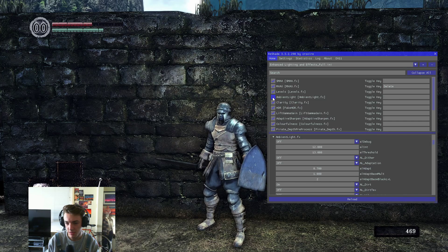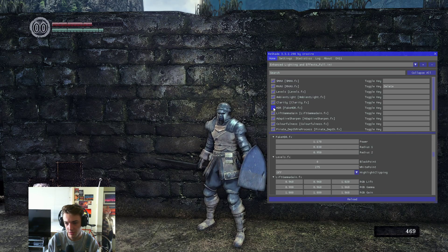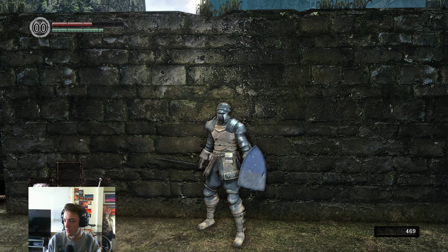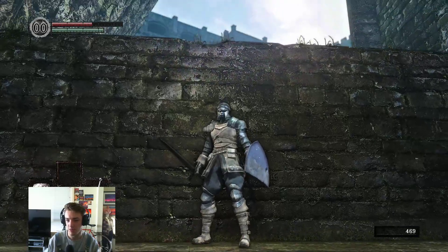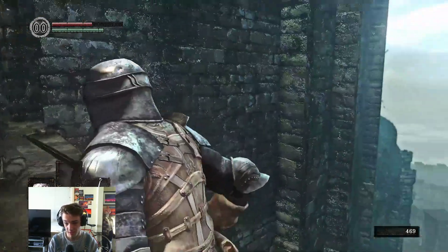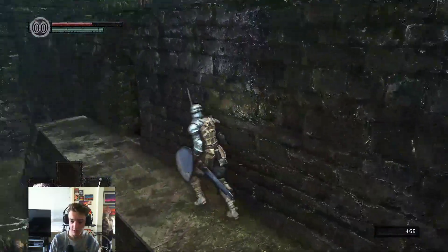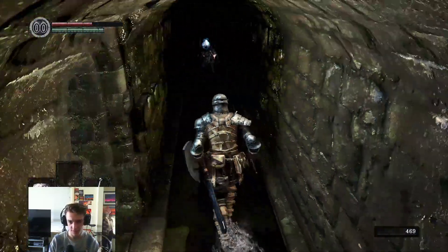Ambient light — let's keep it on. Clarity — clarity makes everything really sharp. HDR, lift gamma gain — maybe we want to turn that off because it looks kind of bad with it on. Like that's a little better. And you can see more of the sky now, up there you can see the clouds. Maybe this is how we should be going.